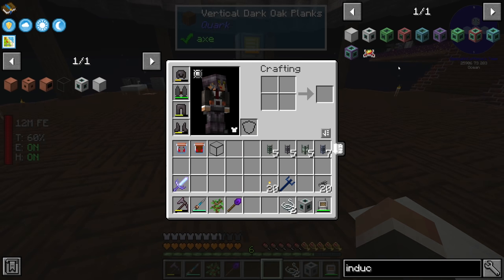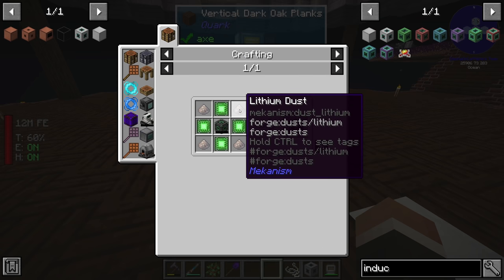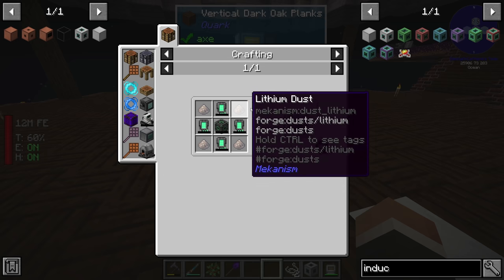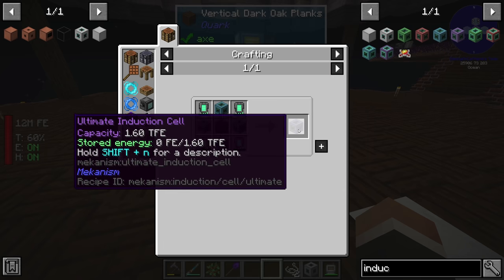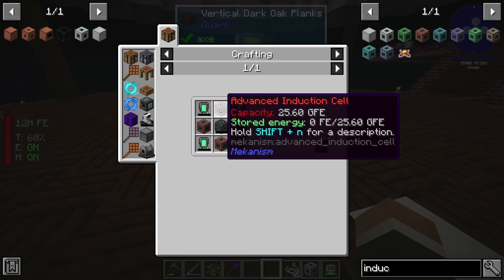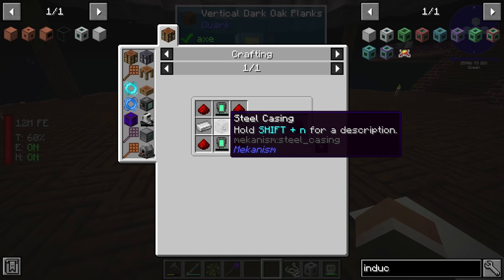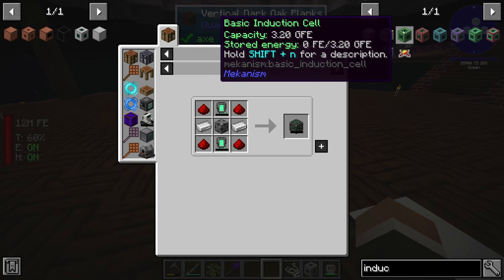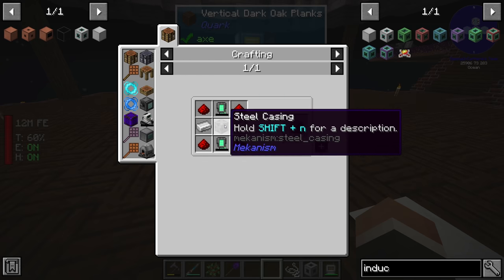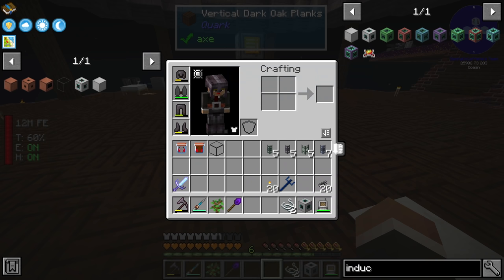However, there's a catch. If we want to make either induction cells or basic induction providers, we're going to need lithium. Both require it. We'll need quite a bit, especially for the higher tiers. To make an ultimate induction cell, you need four elite induction cells; for those, four advanced; for those, four basic. Each basic cell needs four energy tablets, four lithium dust, and a basic energy cube, which also requires a steel casing. So you need 64 steel casings per ultimate induction cell and just a ton of lithium.